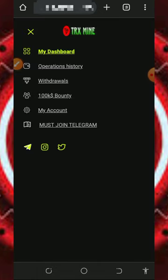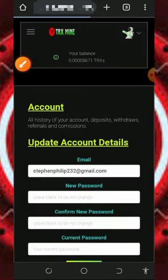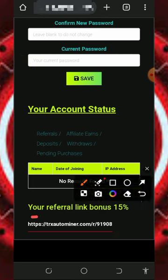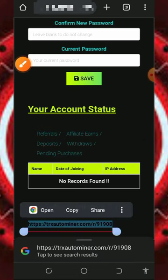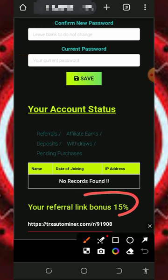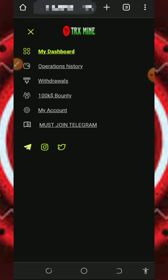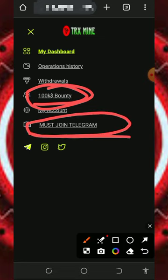You can also earn more by inviting your friends. Tap on the My Account button, scroll down a little, and you'll find your personal referral link. Copy it and share with your friends on social media like Facebook, Instagram, WhatsApp, and so on. You will earn up to 15% of whatever they deposit into this platform. You also have the option to join the 100K bounty program shown on the screen to earn commissions by promoting this platform. You can also join the Telegram channel to get more information and updates.